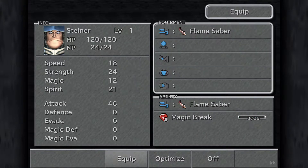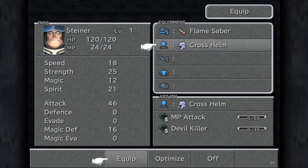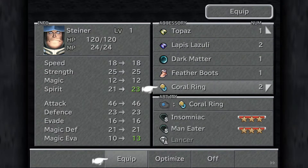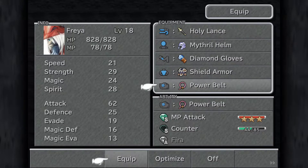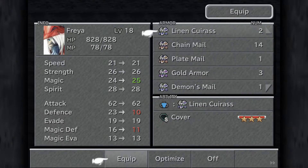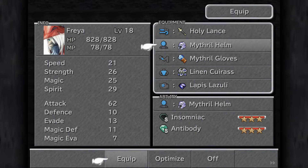Flamesaber for Steiner — good job I didn't sell those earlier on. Thunder Gloves, Shield Armour, and finally a Lapis Lazuli. And the second one's going to be going to good use as well on Freya, in fact. So Lapis Lazuli, Linen Cuirass, Mithril Gloves, and Barbut, and finally the standard boring old Javelin.